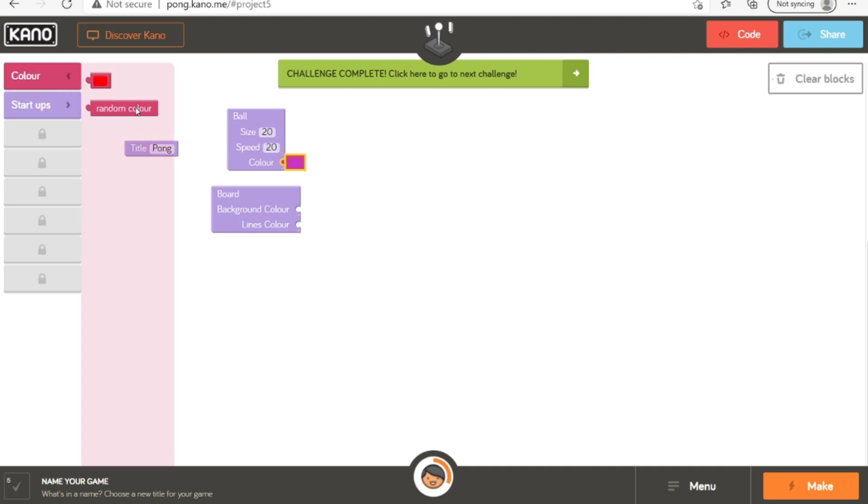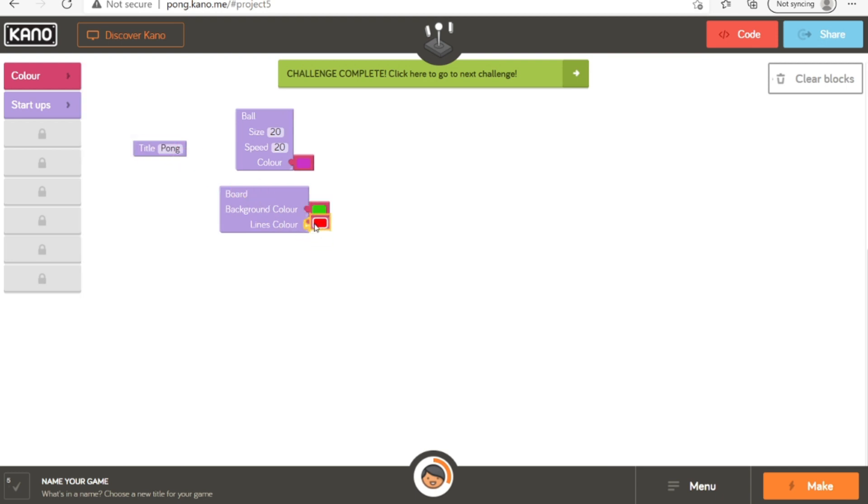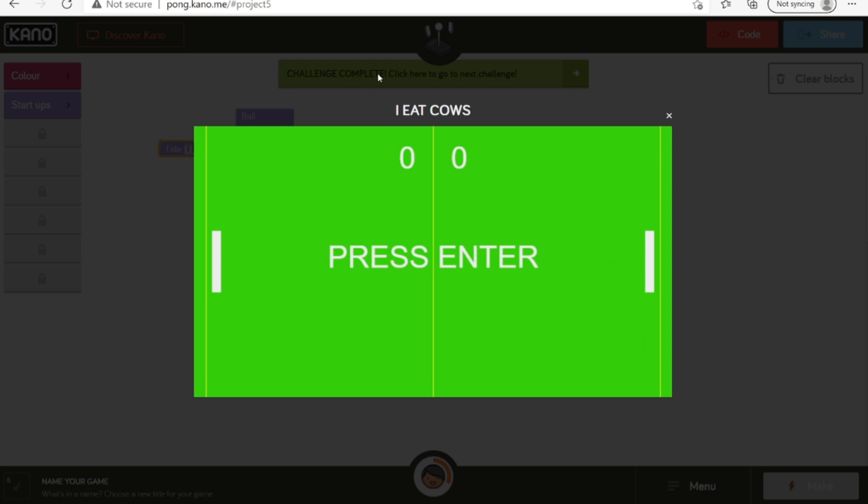Now let's do background color — let's have that green, my favorite color. And then lines — let's do yellow, I like different colors. Now for the title — I eat cows. Sorry cows, I love you guys. I eat cows.